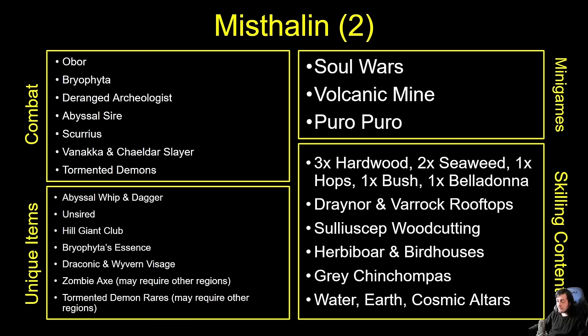In terms of what content the region has to offer, there's a mixed array. We have the Abyssal areas, so you can get to the Abyssal Sire and Abyssal Demons to get a whip once you have the Slayer level, as well as the Unsired. We've got Obor and Bryophyta and everything they drop. We've got some dragons that can offer the Draconic Visage. The Zombie Axe and Tormented Demons are a bit of a question mark — we're unsure how those will be unlocked, as Wild Gothics Sleepwalker hasn't been announced as an autocomplete yet.